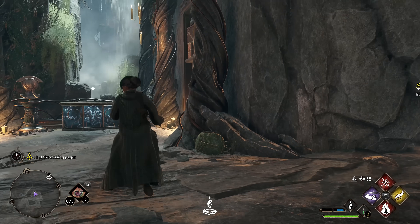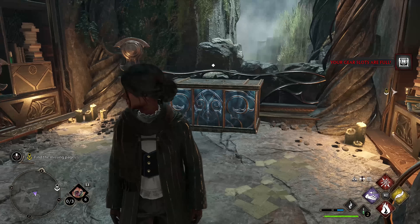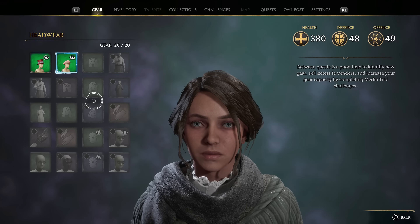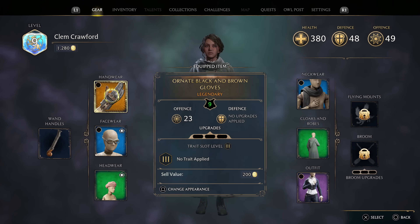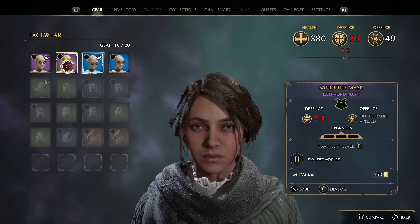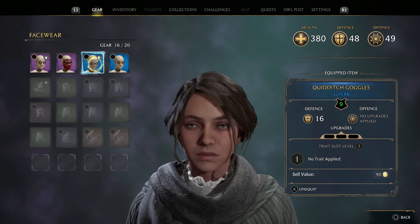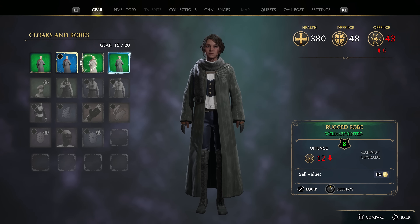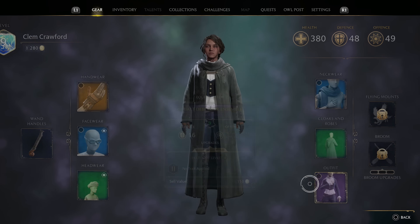Alright. Your gear slots are full — you gotta do the Merlin Trial Challenges to increase them. I'm gonna dismantle some stuff really quick because anything lower, there's no way I put it back on. 20 out of 20 — you can only have 20 pieces total. Here's what we'll do: we're gonna go through each column and destroy some things. I'll keep this one because of the rarity in case you can increase it later on. 14 out of 20 — I think I'm good now.